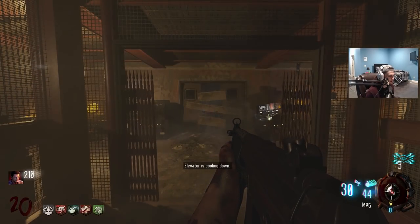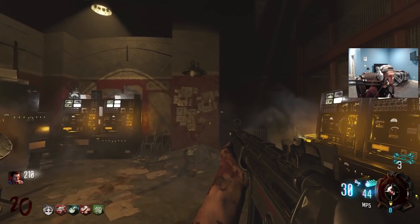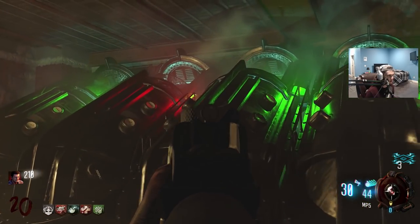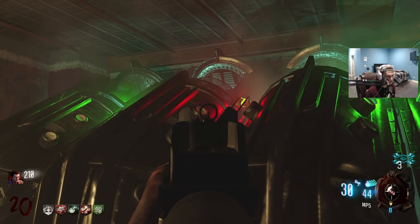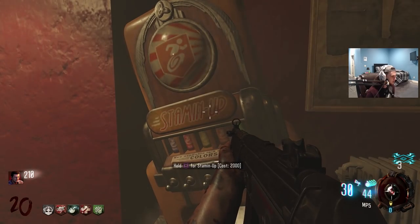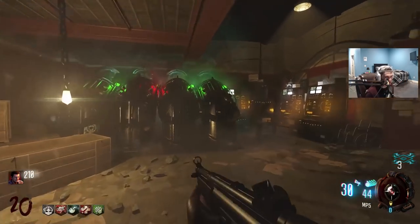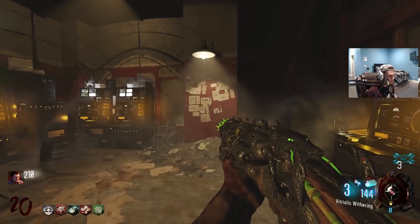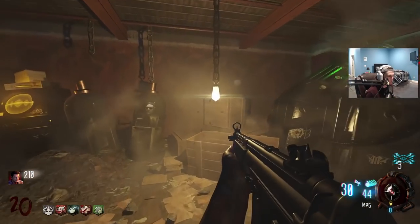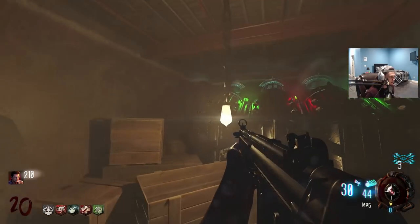Look at this. Guys, look where we are. This is the laboratory — this is the laboratory under Alcatraz. Check out Russman. I think it's Marlton there, and then Misty. Stuhlinger is missing. Got the little Richtofen head here. Got a bunch of scientific equipment. It sounds really spooky down here as well. Stamina Up is here — of course I don't have points for it. So Stamina Up is in this map. Guys, this is what the laboratory is supposed to look like, as far as I can tell. I like the one in Blood of the Dead, but the laboratory is under Alcatraz, and I think this is kind of what that meant — something more like this.